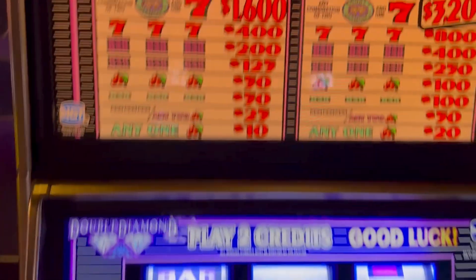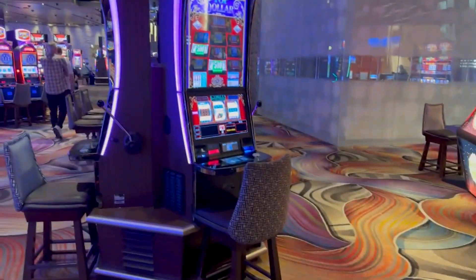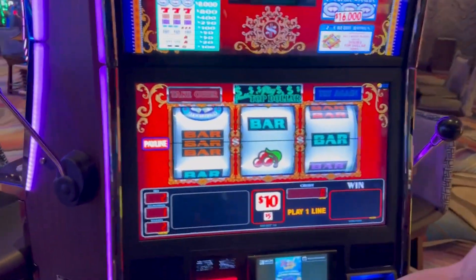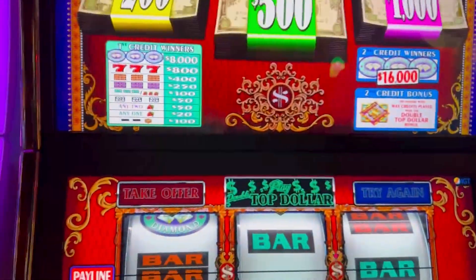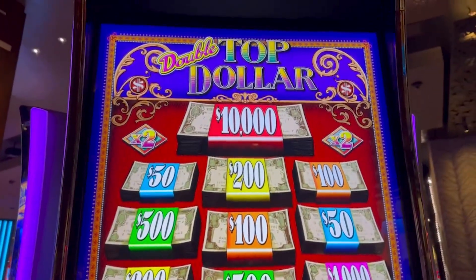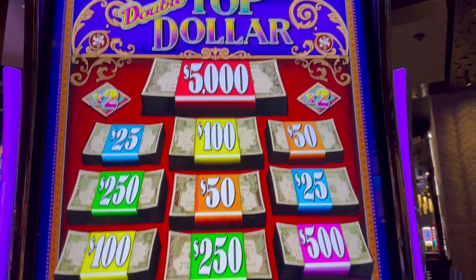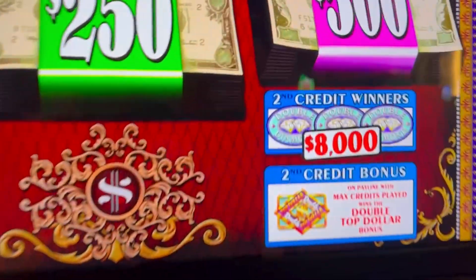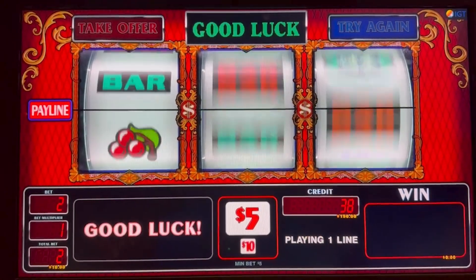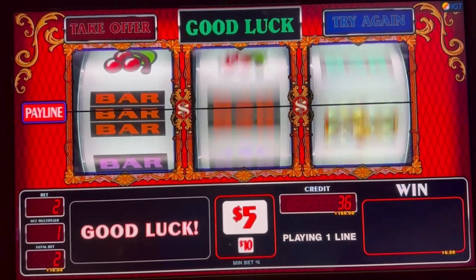Cash out. Holy cow. Let's move on over. We're going to put $200 in double top dollar. This is a new cabinet — well, newer-ish. It's been out for a little while but it's the same game, just in a new cabinet. There's the actual payout — we're doing the $5. You'll see they're cut in half. The max payout is $8,000 but the max is still $8,000. We're either going to prove that this one is a lot better or that they both suck.